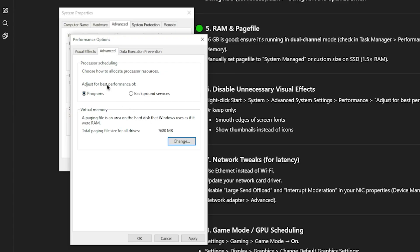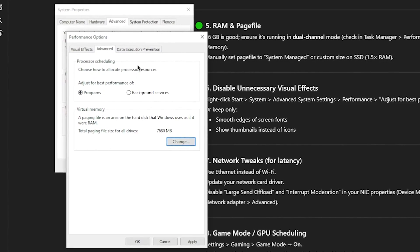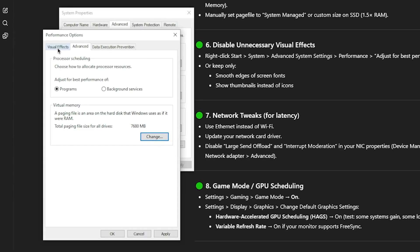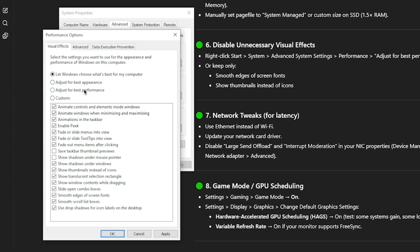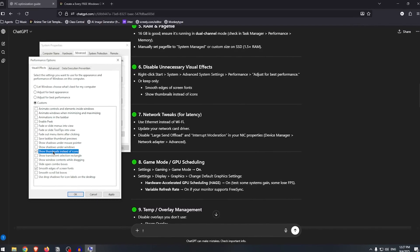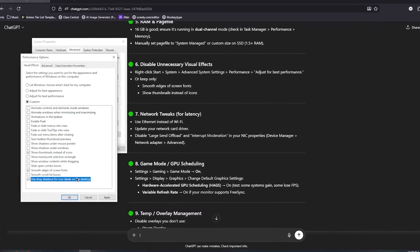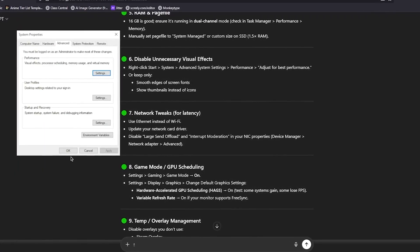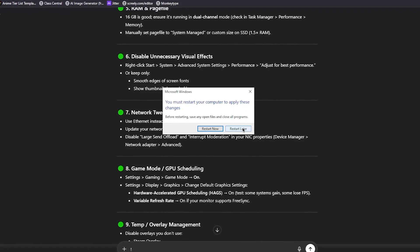Also make sure that Adjust for Best Performance is set under Programs. Another thing you can do inside here is disable unnecessary visual effects — go to the Visual Effects tab and set it to Best Performance. This turns off Windows animations and the font will look horrible, so it recommends turning on Smooth Edges of Screen Fonts, Show Thumbnails Instead of Icons, and also Use Drop Shadows for Icon Labels on Desktop. Hit Apply, OK, and we'll restart later.